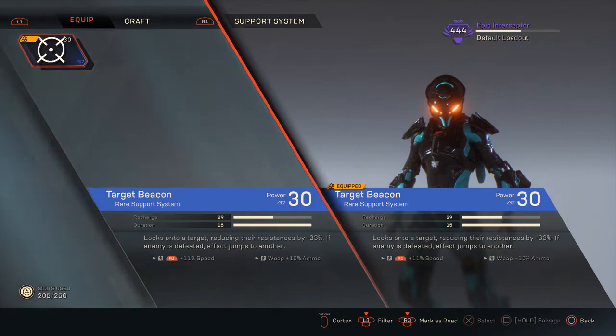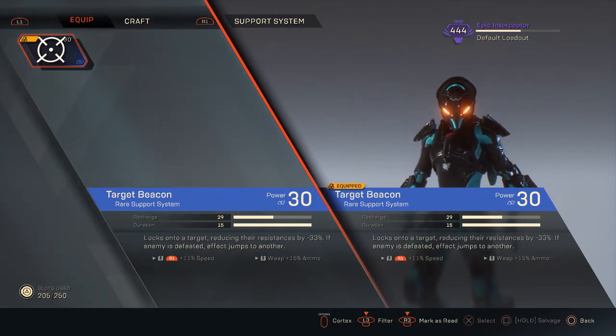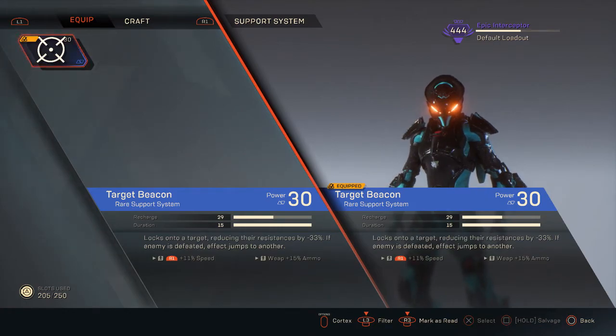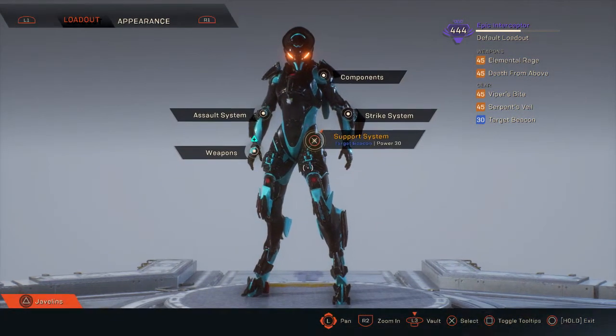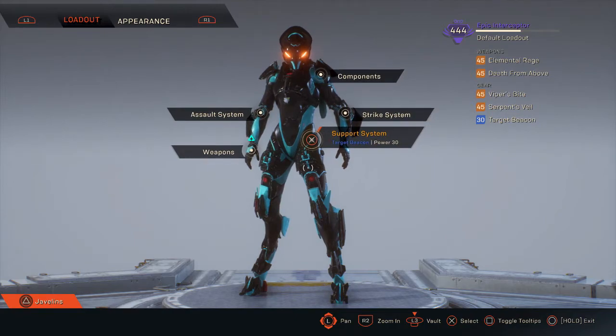I don't find myself needing Rally Cry very often because you don't really get stuck with status effects. Right now I really do feel, without a shadow of a doubt, that this is one of the best items you can use — especially when you chuck it at bosses. I noticed that when I was running Tyrant Mine, I went from doing 14,000 damage to 20,000 damage per crit. My Sniper Rifle did have a crit bonus, but Target Beacon is one of the main things I like to have on my Interceptor at all times.